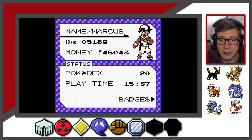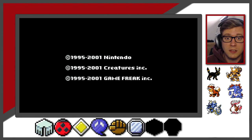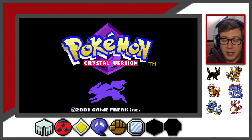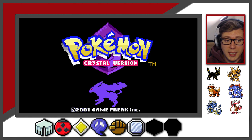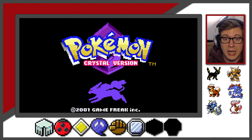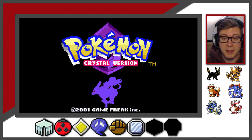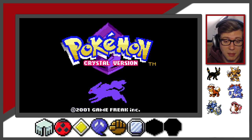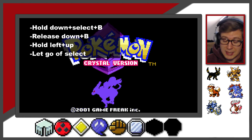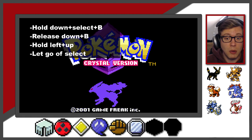So we got my name, we got my ID number, we got the money that you see here, and now I'm just going to reset my game and we're going to go back to the title screen where you see Suicune running just under the Pokemon Crystal intro screen logo. I'm going to hit a variety of buttons which are going to bring up a unique screen where this code will be entered. Using the cypokes.com URL - the link that's down there in the description box - and having typed in my ID number, the way I spell my name in all caps, and the amount of money that I have on my character in-game, we're going to hit these buttons right here. So we're going to hold down, select, and B.